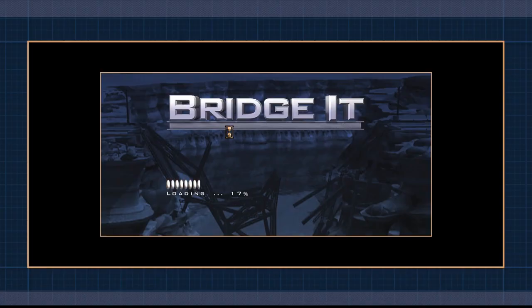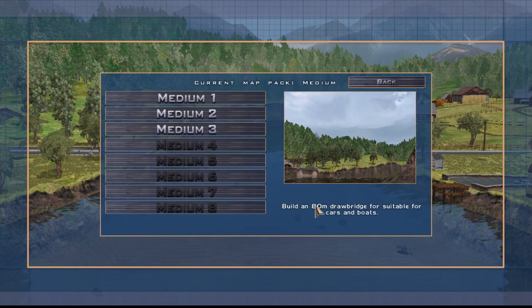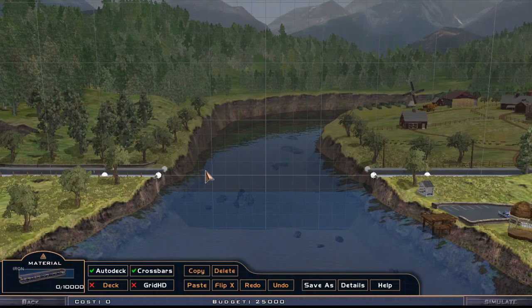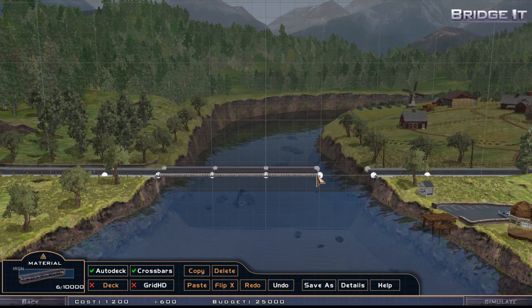Build an 80-meter drawbridge suitable for cars and boats — cool! Let's do that. Drawbridge guys, we have to use some hydraulics here. What kind of structure do you use here? I think we go with the same kind of structure we used for bridge number two on the easy level.